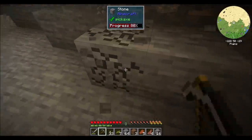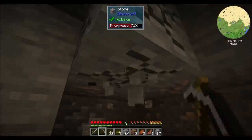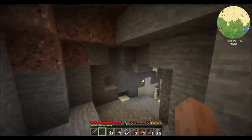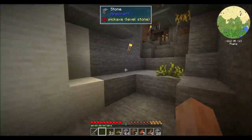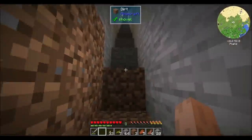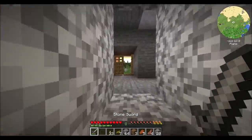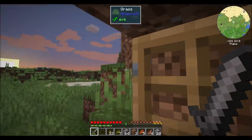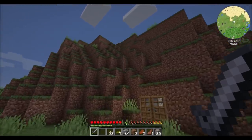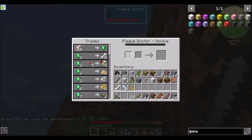So what are the mods we got? Enchantment Descriptions. We've also got Ender Storage, which you guys are familiar with from previous playthroughs — that adds all the endery things. Let's head back up to our base and start smelting up some ores. What is going on out here? It's a plague doctor from Rats. Hey buddy.